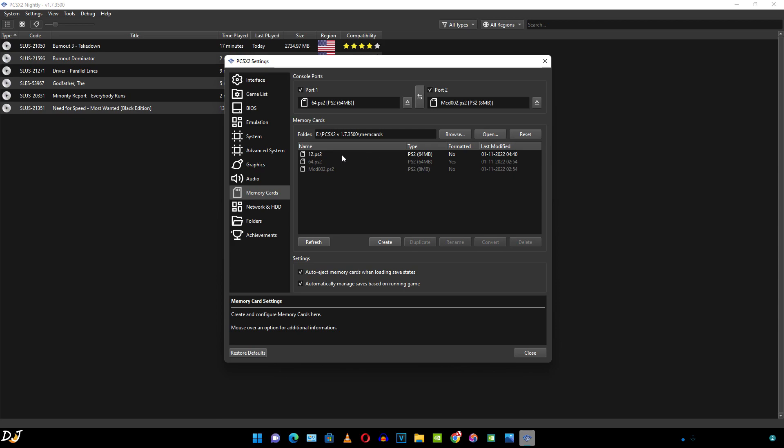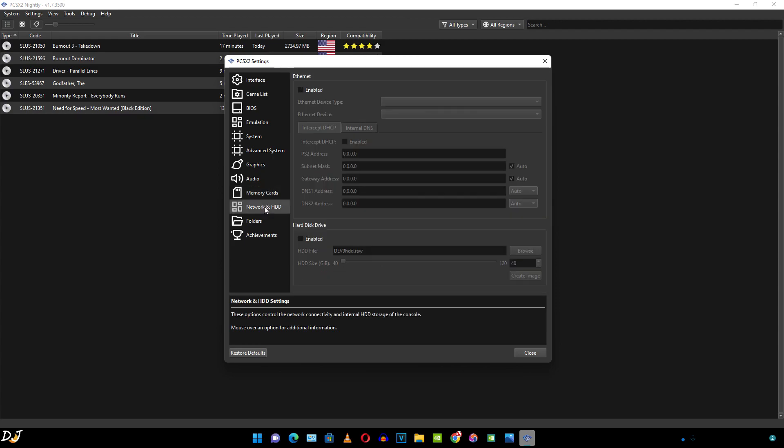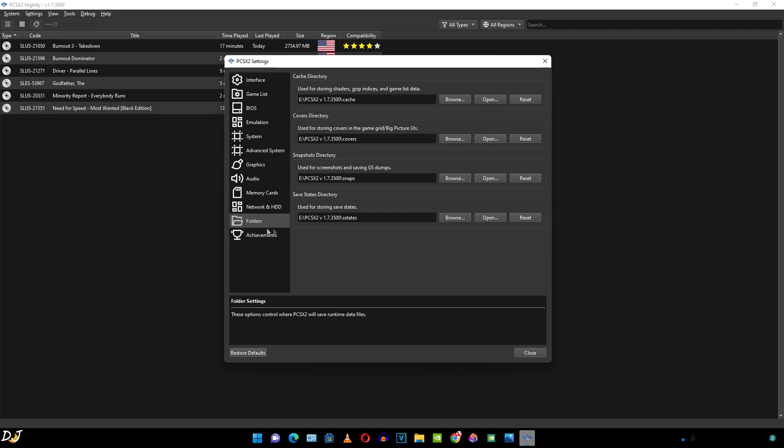We can format the memory card via any game when the first save file is created. The emulator also supports save states with 10 slots available. Press F1 to create a save state, F2 to select the next save state slot, and F3 to go back to the previous slot. The folder settings show directories for cache, covers, snapshots, and save states.